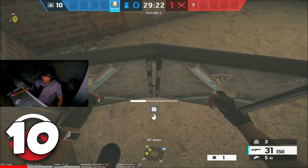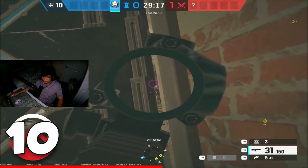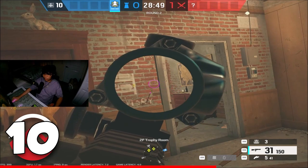If you have to defend second floor on Oregon, what you can do is put an attic shield and get a one-way looking straight into trophy. This is what the shield looks like from the opposing end.